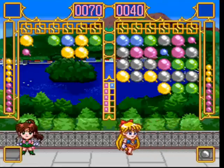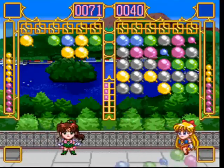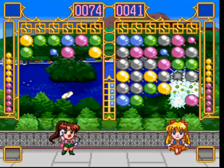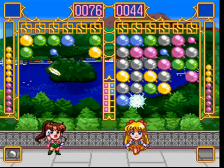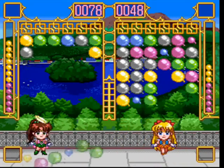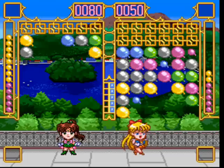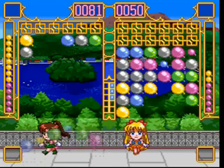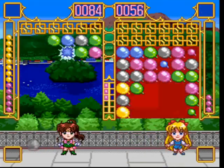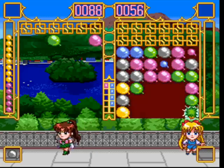When your opponent pops so many balloons, your screen will drop, as you just saw happen to mine. I can force more balloons to spawn at a faster rate by pressing up on the controller. I'm actually using an emulator, so I don't have a controller to use. Sailor Venus is in a spot of trouble — her balloons are getting pretty low on the screen. Ooh, and she just powered down again.